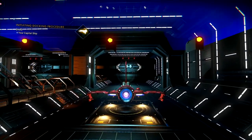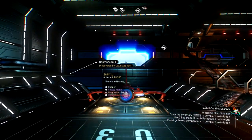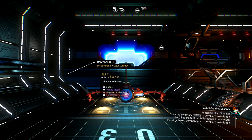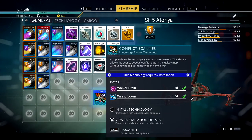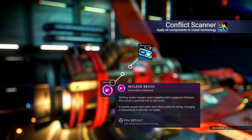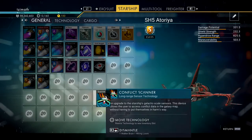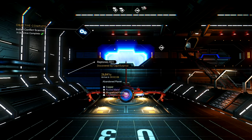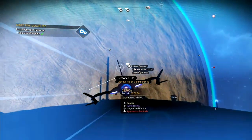I'm entering my freighter right here and I'm going to install the conflict scanner. Once I have that installed together with the economy scanner I already have, I'm ready to find a pirate system. As you can see, I just landed, installed the conflict scanner, it's functional, and now I'm ready to go to a pirate system and see all the new things in this update.